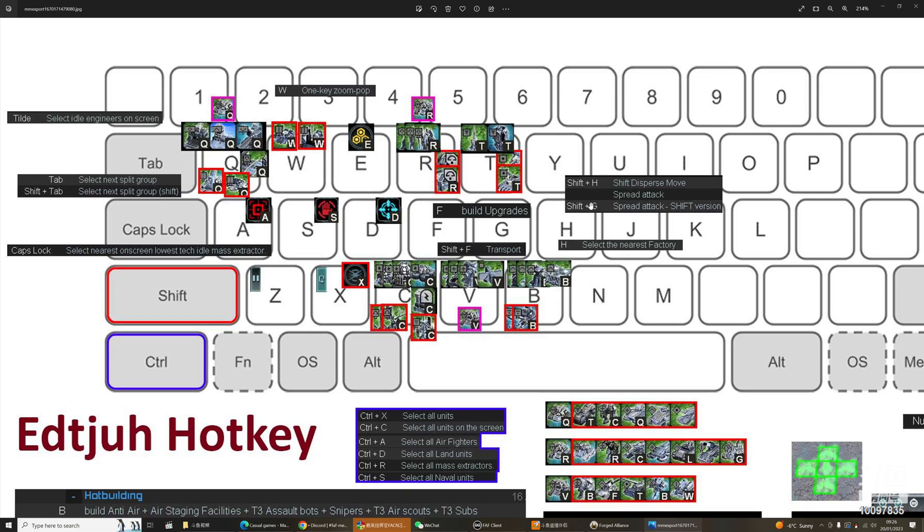Disperse mode is shift+G and disperse move is H. For factories I do this manually — Z is pause and X is repeat for those two. Overcharge with your ACU is ctrl+C. Very straightforward.